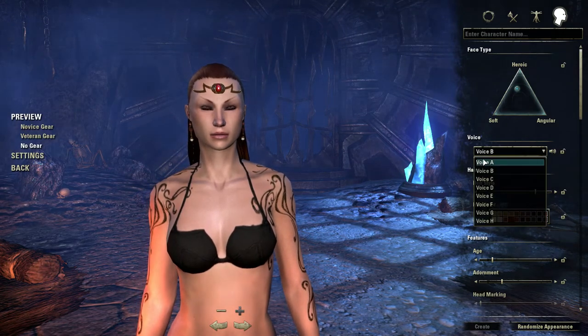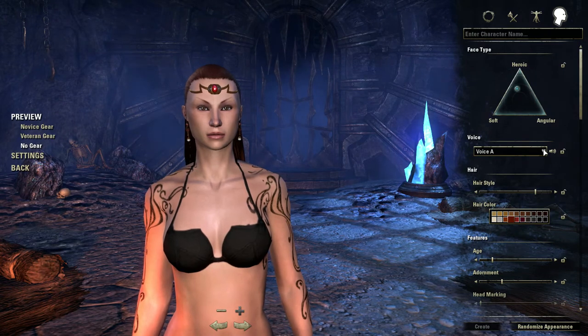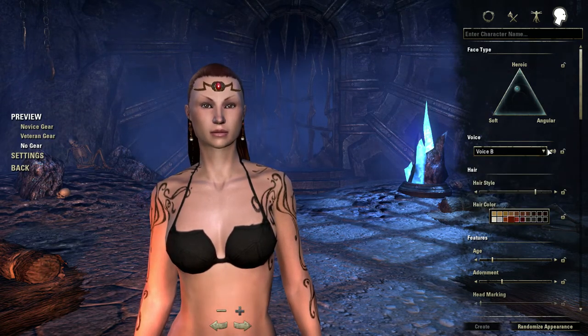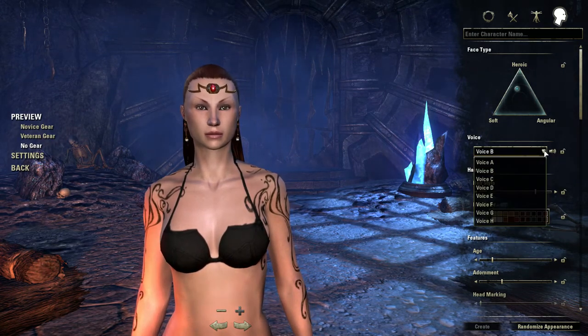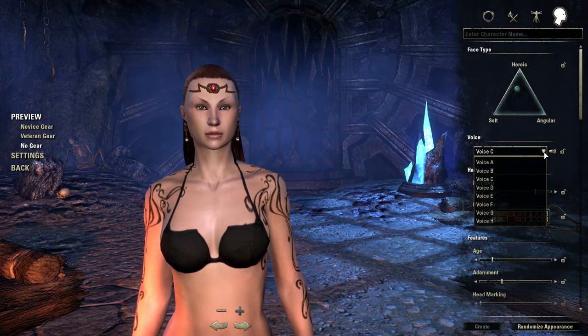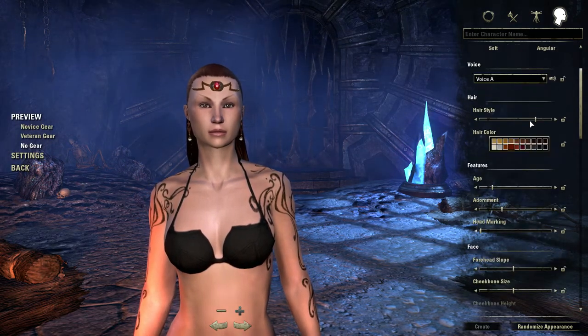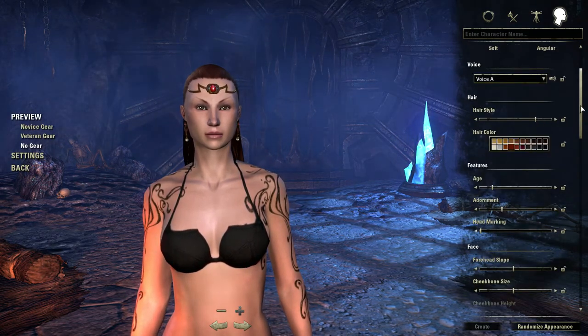Now I'll come back and start doing little things. You can choose a voice — I have my volume turned down too low so you can't hear it very well. I'll go for voice A, we'll just leave that. You can come back though and play with it — all kinds of voices you can do.